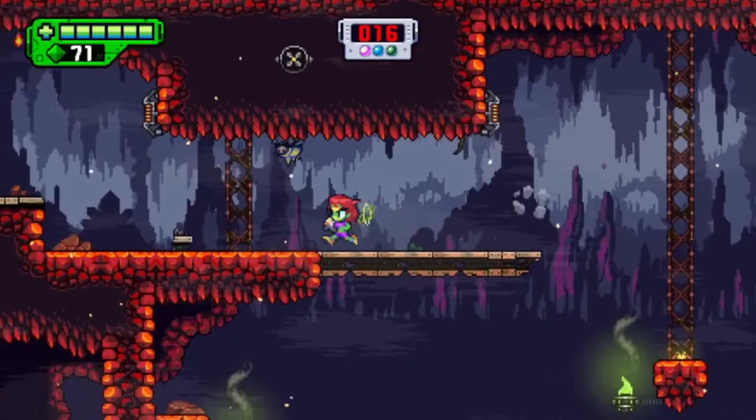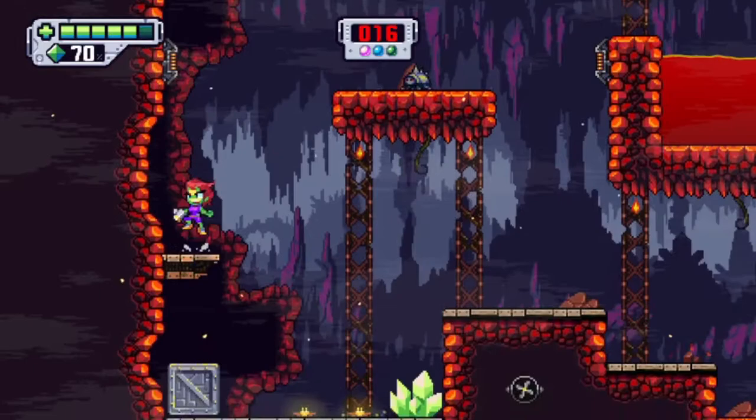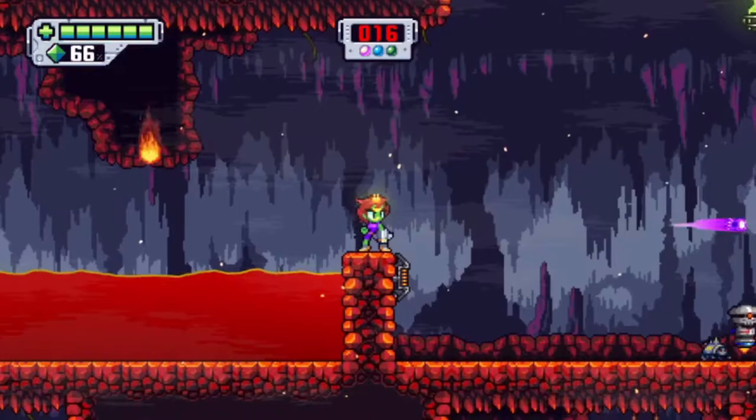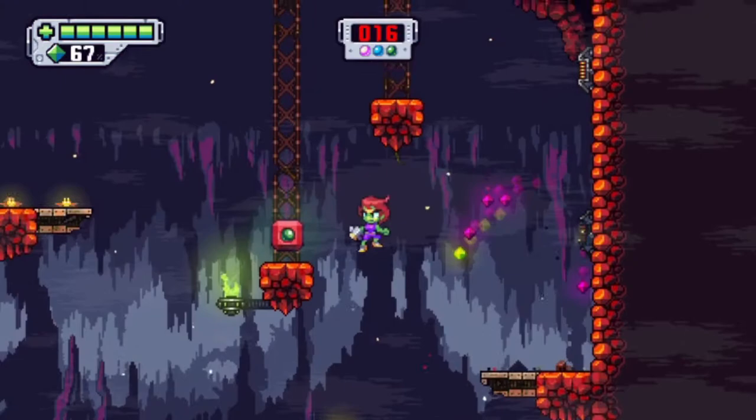If I kill an enemy with my dash I get health back; containers also restore health. I started this file at 2-1 because you get the dash move at the end of the first area, so I'm beginning the second area with it already. The dash makes you invincible and kills most enemies in one hit, though not all.